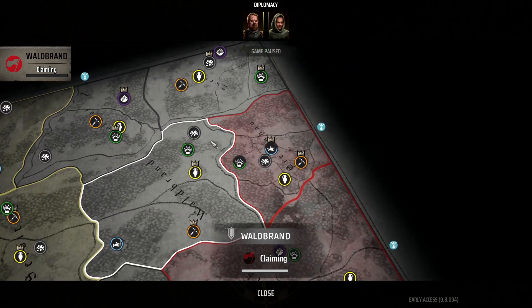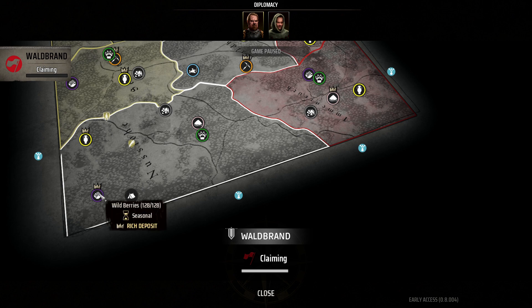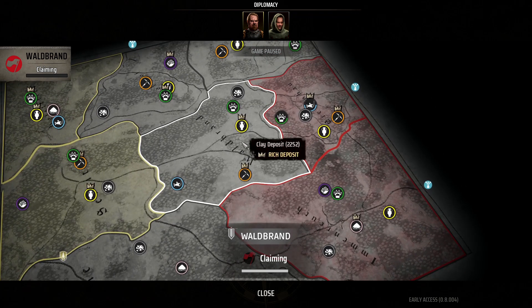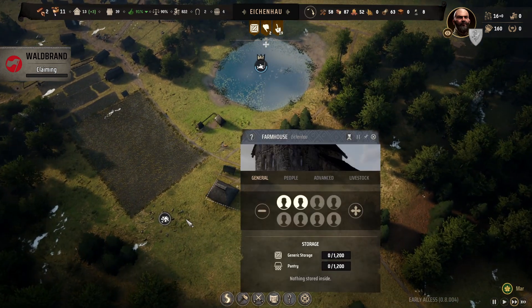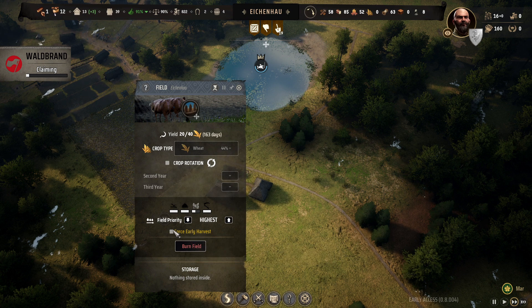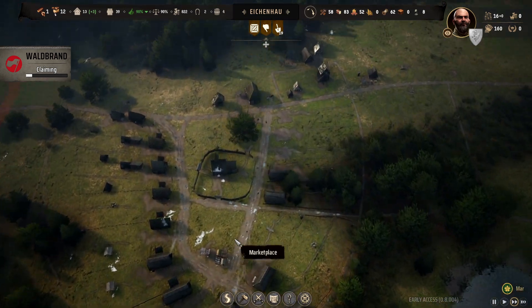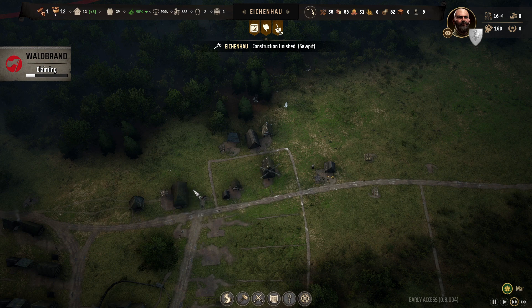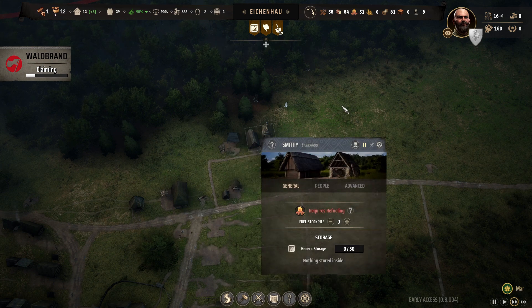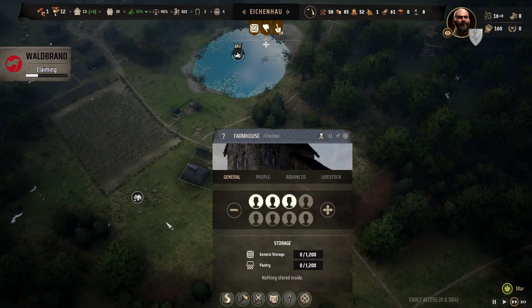We're grabbing this other territory right here for the rich iron ore deposit, skipping out on the stone, food, and clay elsewhere — all because of this iron and clay deposit, which are both rich and will come in handy in the long run. So we have our third province now being claimed — that's great. Let's do an early harvest and force it, maybe it will clear out enough that we can change it over to fallow. No more grain to break down, flour is at 43, and we had a couple already in the communal oven.